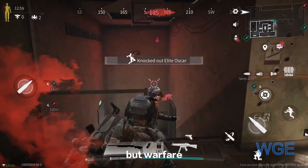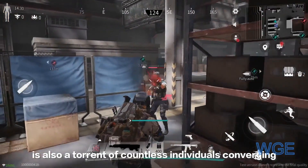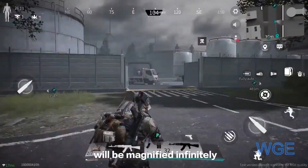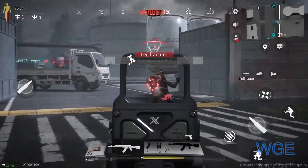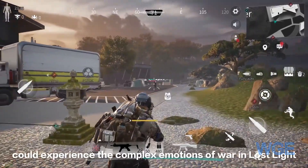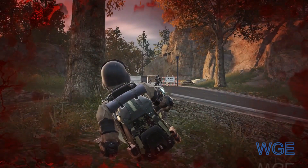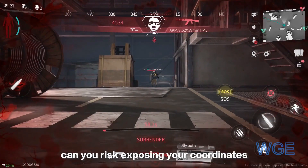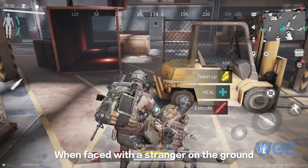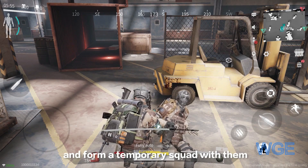Not only blood and fire, but warfare is also a torrent of countless individuals' emotions. In a state of war, individual emotions and interactions will be magnified infinitely. From there, we began to think about how players could experience the complex emotions of war in Lost Light, rather than merely chasing kills. When injured, can you risk exposing your coordinates and send a distress signal? When faced with a stranger on the ground, can you reach out, lend a hand, and form a temporary squad with them?